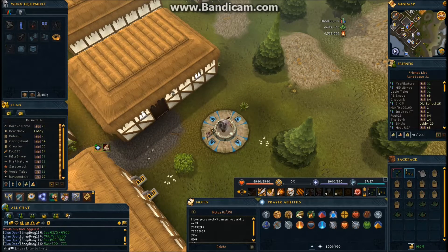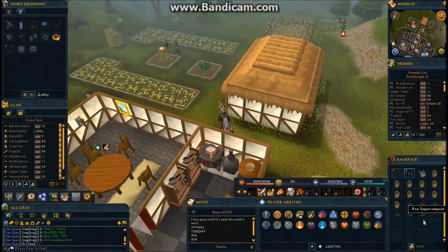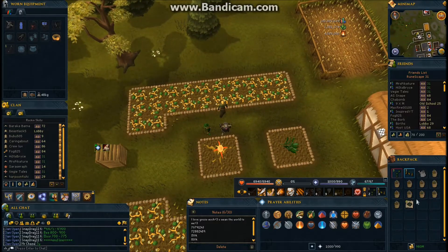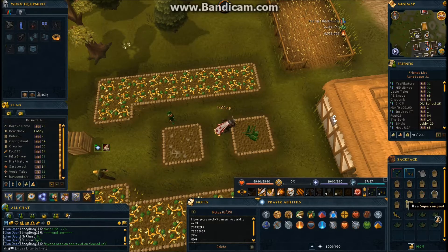If you use super compost on the herb patch — which you definitely should 100% be doing — the minimum number of herbs you can get is five. Avantoe seeds are about 5k each and one Avantoe is worth 4k, so if you're getting five Avantoes per seed you're making 20k back minimum from your 5k seed. That's a 15k profit per seed. I find they don't die very often — I've never had more than one die in a single run.